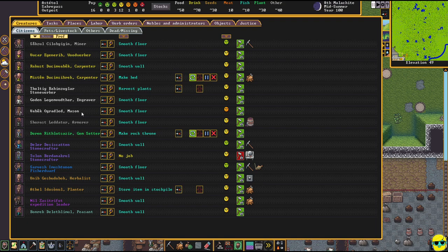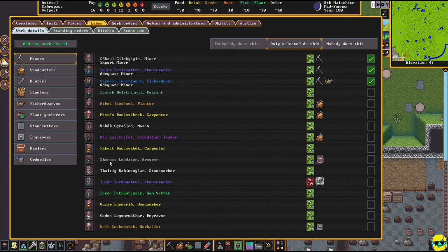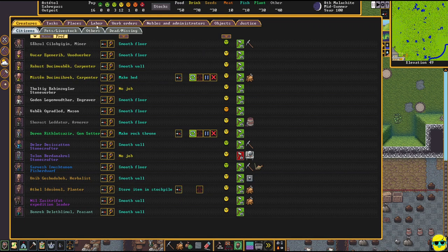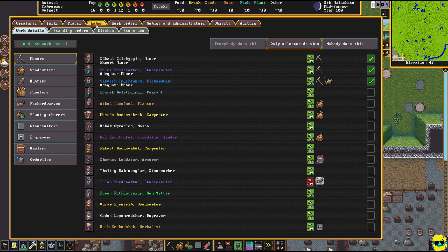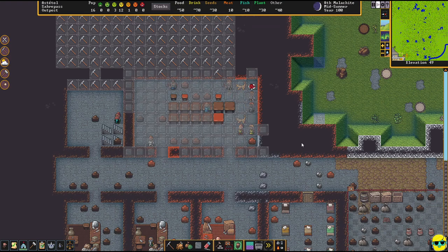Many of these people have become something beyond their current job because they're all smoothing the wall right now, so they might start skilling up at smoothing. But I don't want my miners doing this — I want miners to only mine. I'll go to the labor screen, go to mining, say only selected can do this, and specialize all my miners. I don't want them doing anything except mining. There's so much for them to mine, that's what we need.